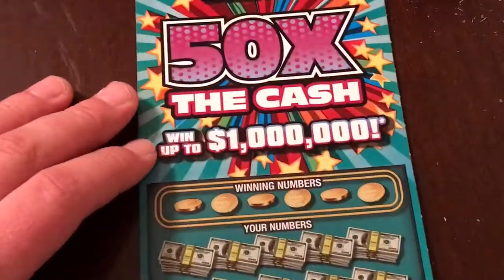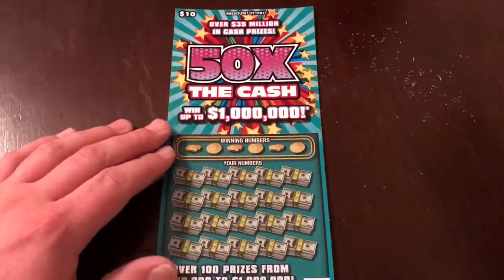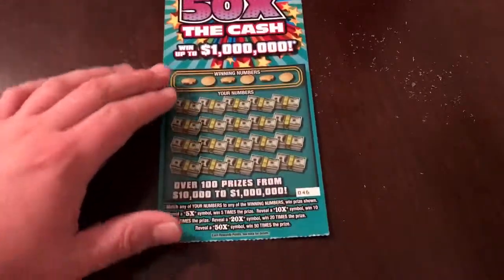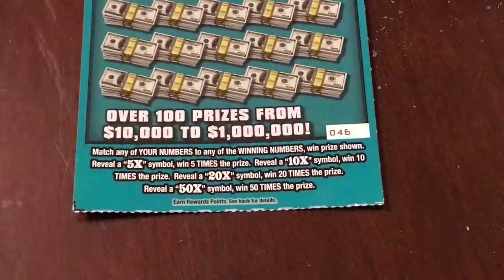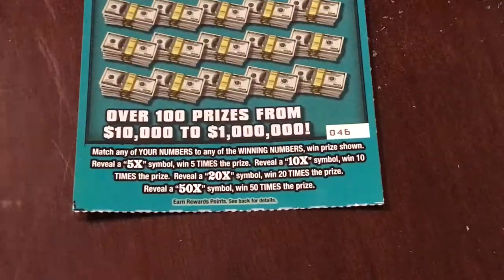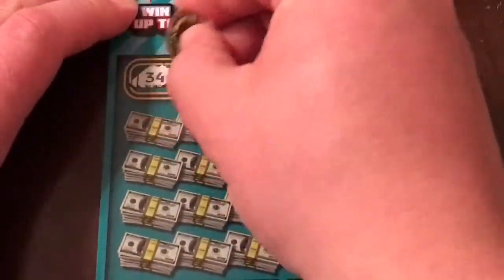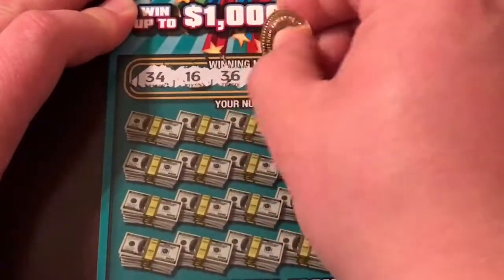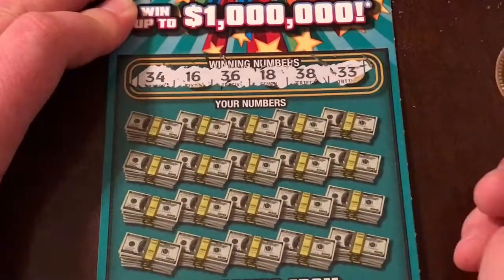Moving on to the very last ticket — this is the 50 Times Cash, a $10 ticket that goes up to $1 million. You match any of your numbers to the winning numbers to win the prize shown. Reveal a 5X symbol to win 5 times, 10X for 10, 20X for 20, 50X for 50. The numbers we're looking for are 34, 16, 36, 18, 38, and 33 — a lot of 30s.